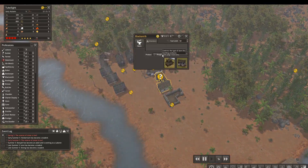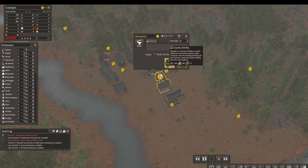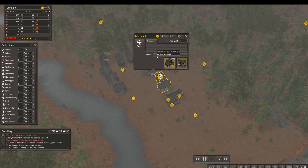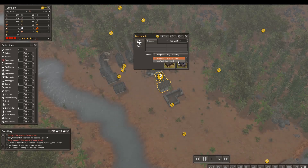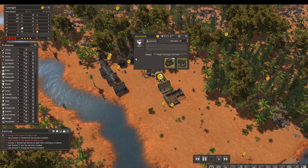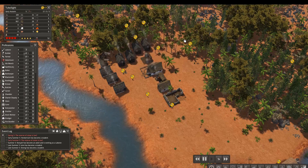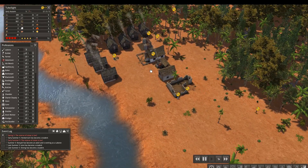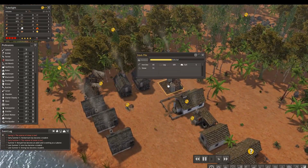Log plus iron ore we can do. There are two upgrades now - I think it used to be just one - rough tools or iron tools. We have to actually smelt iron for the iron tools, which we're not ready to do, so we will take rough tools for now. That will be fine. Rough tools are better than no tools. And later we will learn to smelt iron.